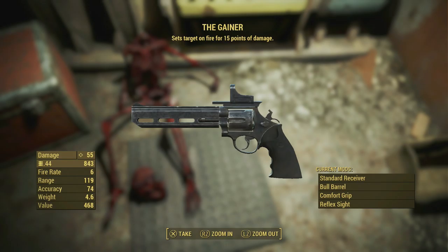I'm not sure — is this better than Kellogg's pistol? I guess it depends on your build, but this is a really awesome gun and it's a lot of fun to use. I would highly recommend getting the Gunslinger perk, because with that perk this thing can do over 200 damage plus the 15 points of fire damage.